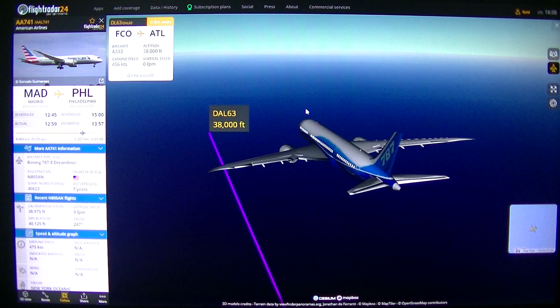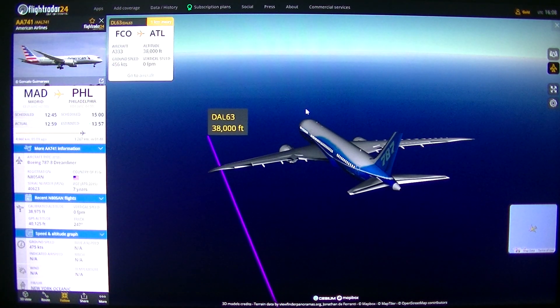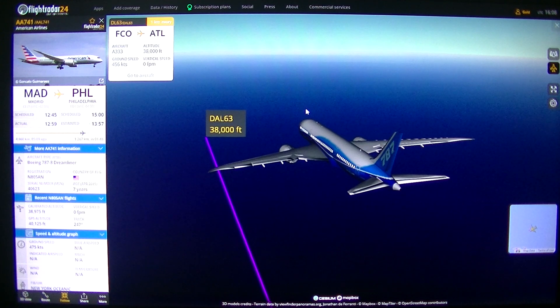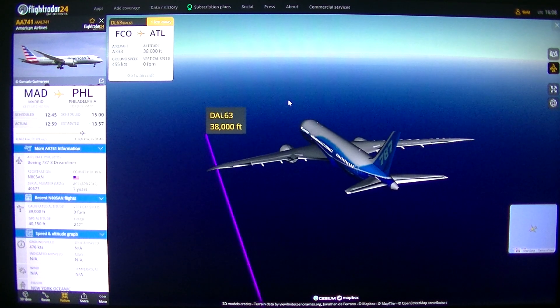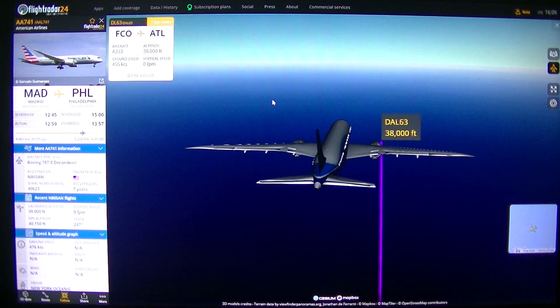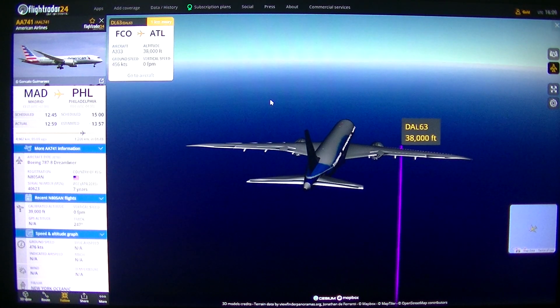Now it says 0km — there is nothing there. Now 1km again. But you can also do that in Microsoft Flight Simulator — you can see the AI traffic.